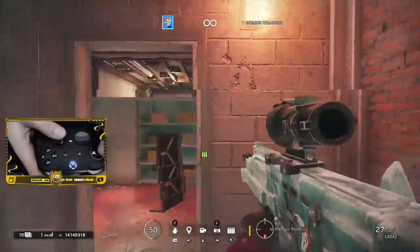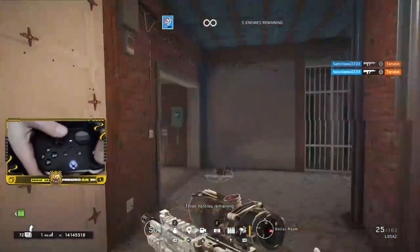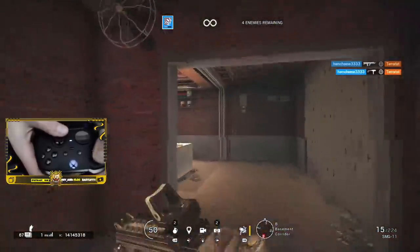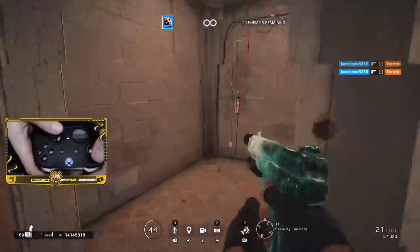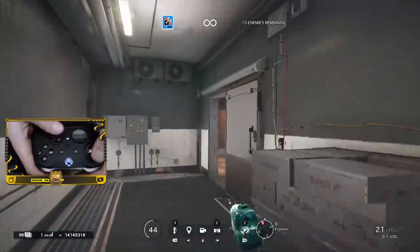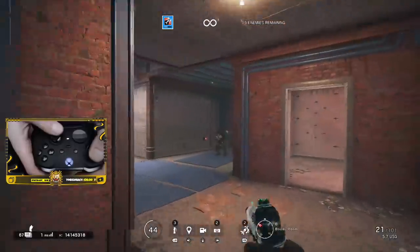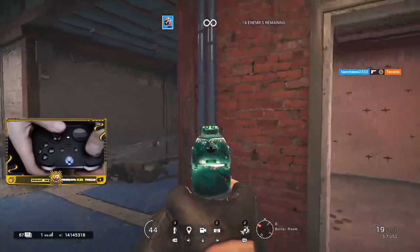If you want to make sure you're only one-tapping and you don't have that trigger discipline, go to one-tap mode. Or you can do what I've seen Austin do — he runs the FBI pistol, the USG, which has a 21-round mag, and he just taps with the pistol. That way it kind of guarantees you're only shooting one bullet if your trigger discipline isn't there yet. It's a great way to practice — thanks Austin for letting me see that in your T-hunts.